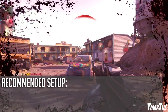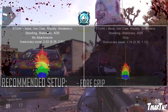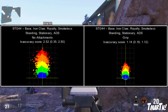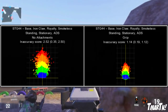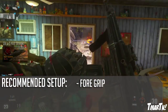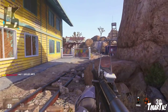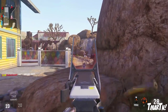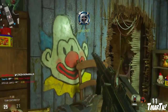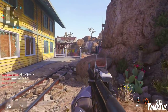Moving into my recommended setups for this weapon, my number one absolute must-have attachment is the foregrip. Check out these two recoil patterns right here — you can see how much of a difference the foregrip makes. That is absolutely huge, so highly recommended. Foregrip is an absolute must-use on this gun. Red dot sight is also recommended. Two others you might want to consider are the quickdraw grip as well as stock — those are generally good attachments on all assault rifles. Overall, foregrip and red dot sight are my go-to setup for this weapon.